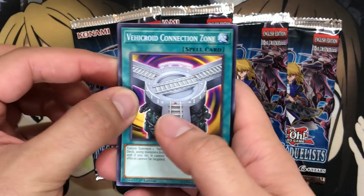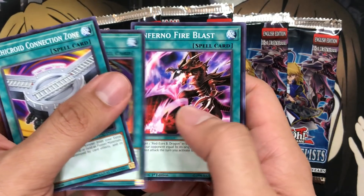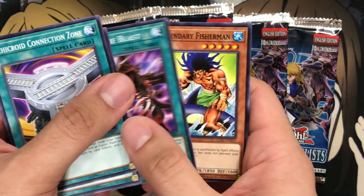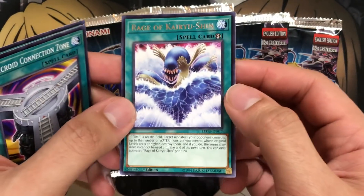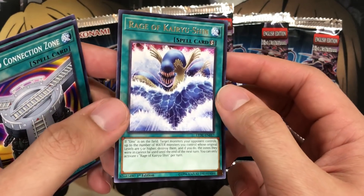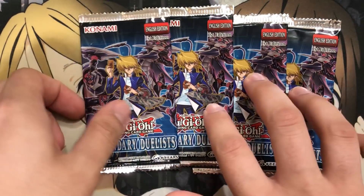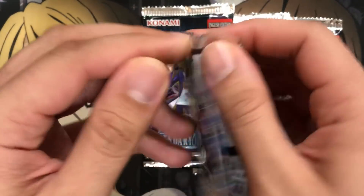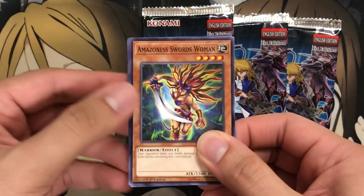We have the Via Croid cards in the pack, as well as the Red Eyes cards. Inferno Fire Blast. Legendary Fisherman. And for our rare, we have a Rage of Kariushin. So this was the one water monster for that Legendary Fisherman support, which I do want to do a deck profile on that deck eventually for you guys. Still just kind of putting ideas together for it, but hope to eventually.